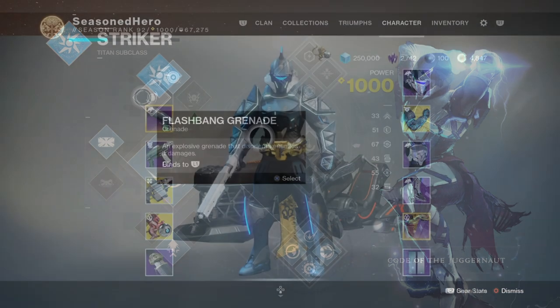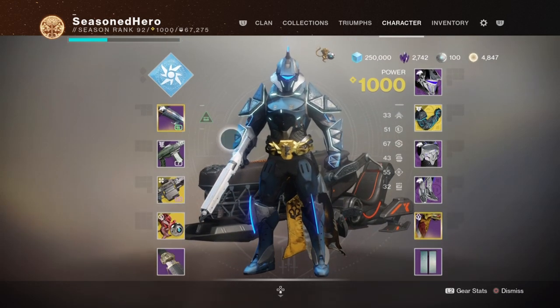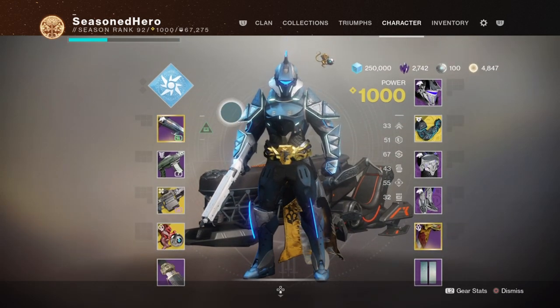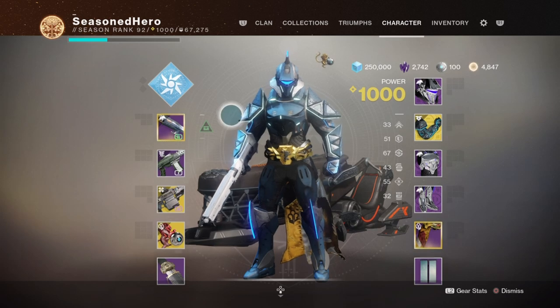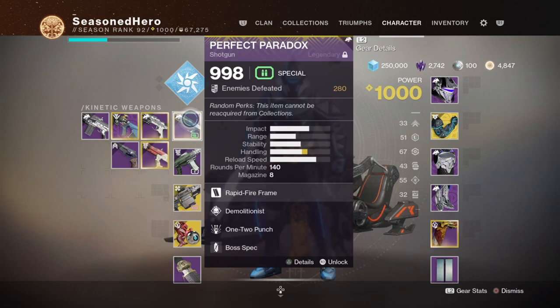For the weapons, your primary and secondary work is around a shotgun, and preferably a fast-firing AR and SMG with good magazine size that can roll with Grave Robber. In my primary slot, I am running the Perfect Paradox shotgun with Demolitionist and 1-2 Punch with a Boss spec mod. As the build focuses mainly on melees to get kills, it makes sense to have a shotgun with 1-2 Punch to make full use of its damage. If you ask certain players how powerful a 1-2 Punch combo is against bosses, you'll find that a lot of players will vouch for you to go and grind for one.